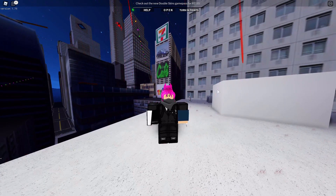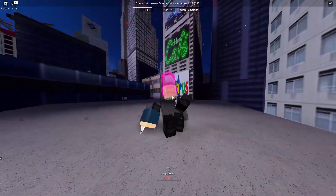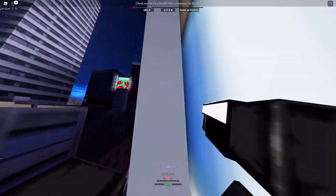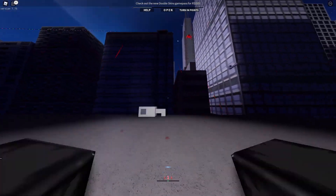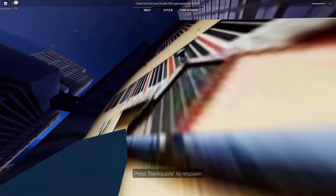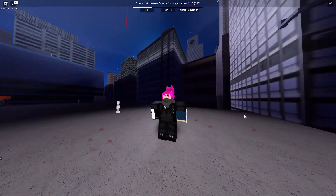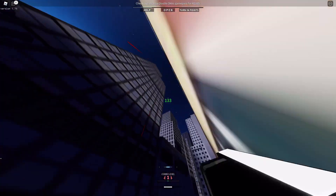That is the first and easiest move I know, aside from basic grappling. Now there's another move — this is what makes normal grappling the second hardest technique. It has this annoying issue: if you're falling and you grapple, you still take fall damage, and you can kill yourself.